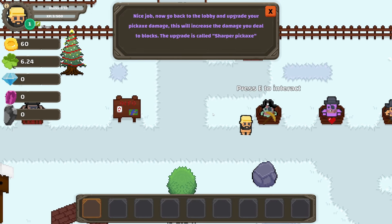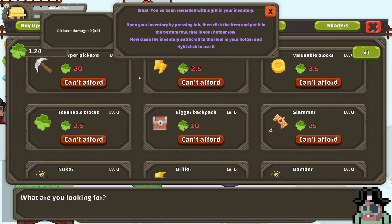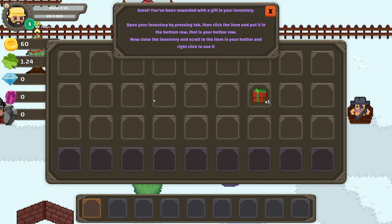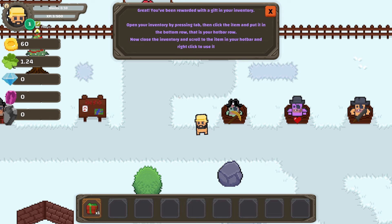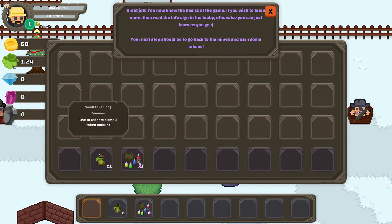Order the gift to the inventory — open by pressing Tab, then click that and put it in the bottom row. This is your hotbar row. Okay, those are even: choice total item and right-click to use. Back to the mine for tokens.